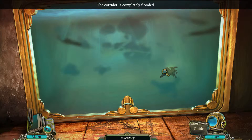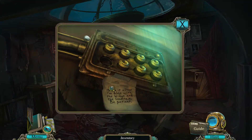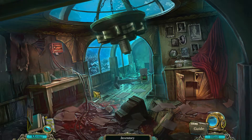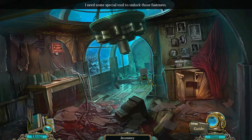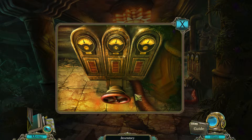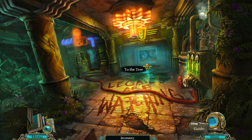The corridor is completely flooded. Let's go back into this room and we can put the fuse back in here. It's fallen down — I need some special tool to unlock those fasteners. So we turned on the power. Let's turn this — yes! Green! And it looks like it's taken all of the water out of here. So we can go on through. Let's go to the tree.